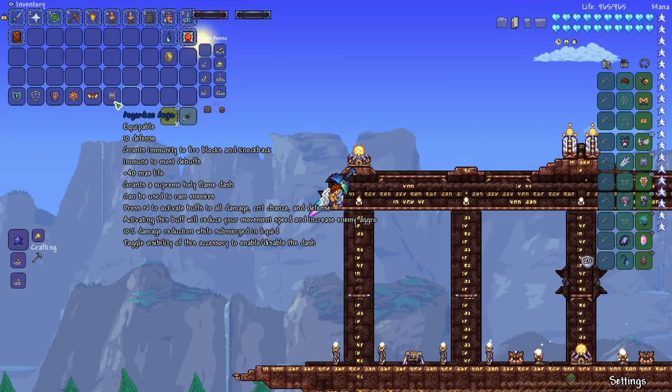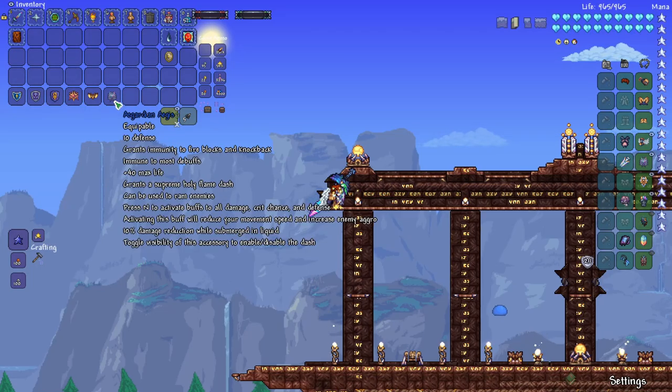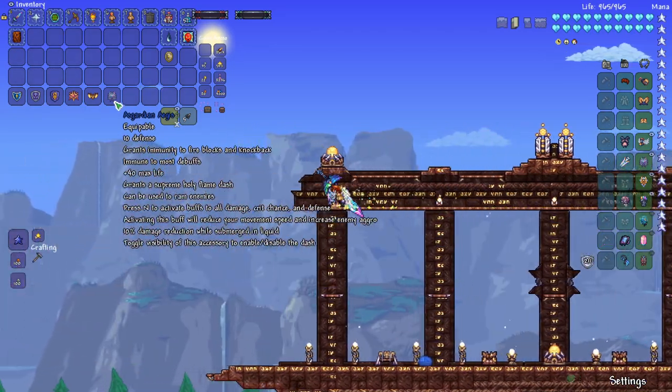The tooltip for the Asgardian Aegis shows that it grants 10 defense, it provides immunity to fire blocks and knockback, it provides immunity to most debuffs, it adds 40 to your max life, and it grants a supreme holy flame dash — and that's this right here. Pretty powerful.